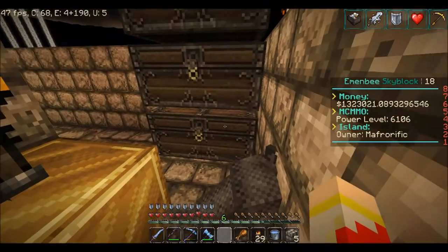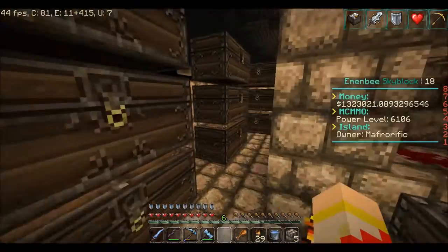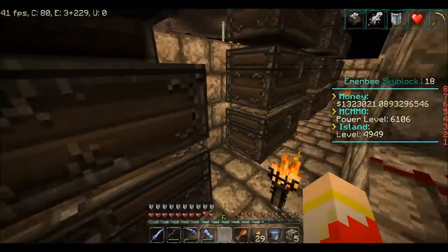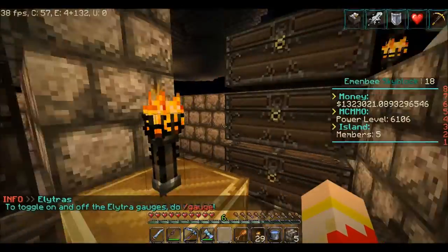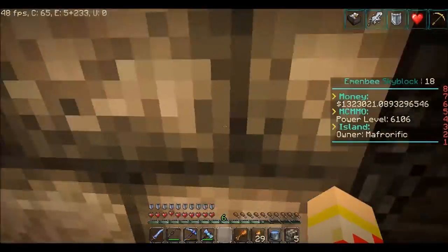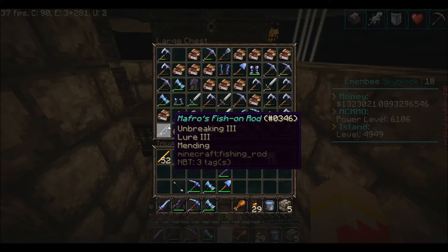I'll show you. When I have Luck of the Sea, I just get endless amounts of music discs — I've got them by the boatload. I don't know how many double chests of music discs. I got lots of other stuff too, but there's just so many music discs. What I found is that a Lure 3 rod decreases the time between when you get a bite, so Lure 3 is just awesome.